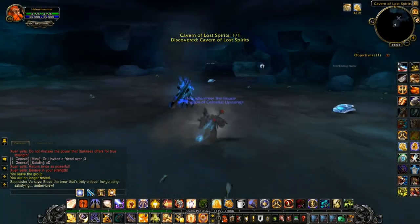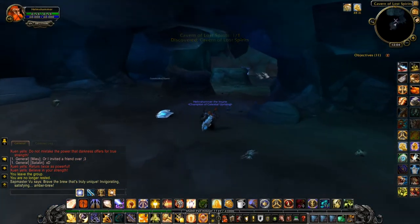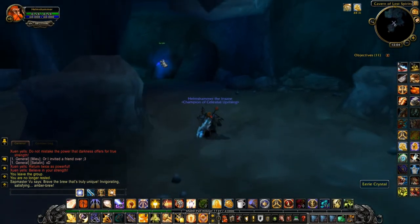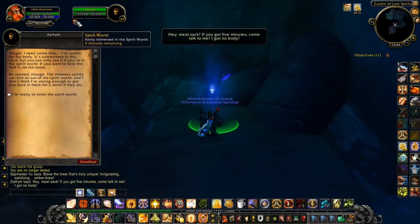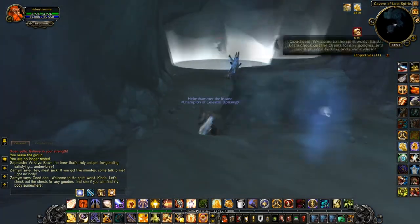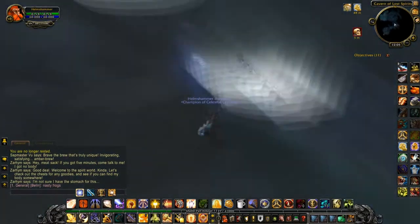He is a talking skull located to the north of where you get the initial quests and where you fight the Celestials. Just walk into that cave that's above to the north — he's right there. Talk to him, get a quest, and then you get transported to the spirit realm.